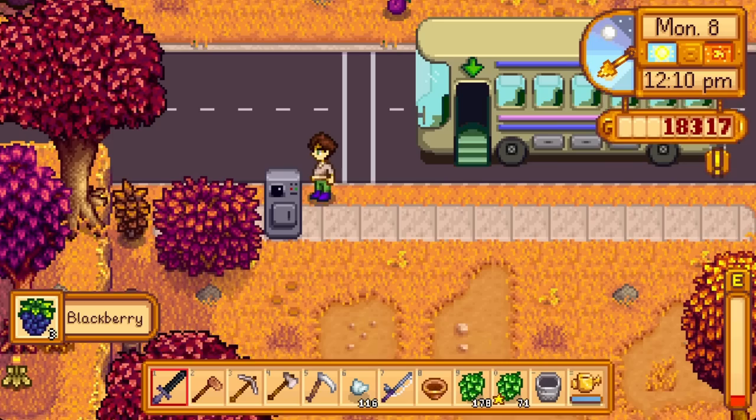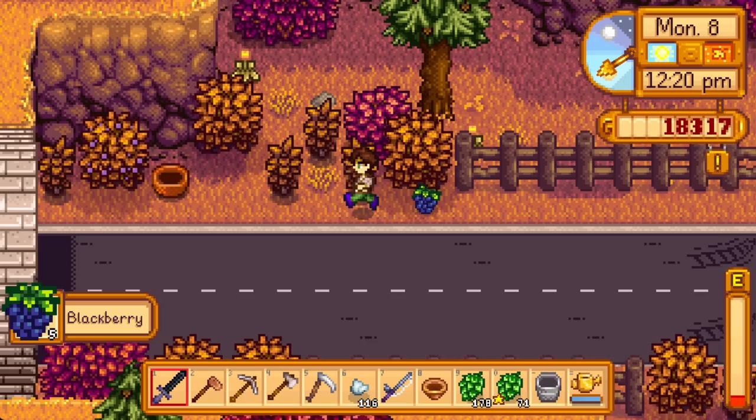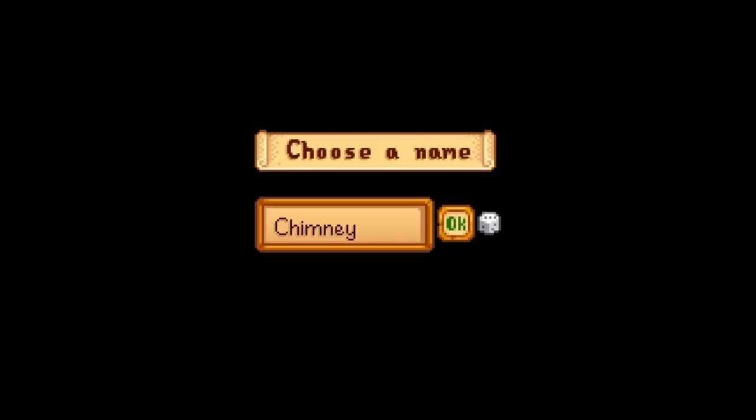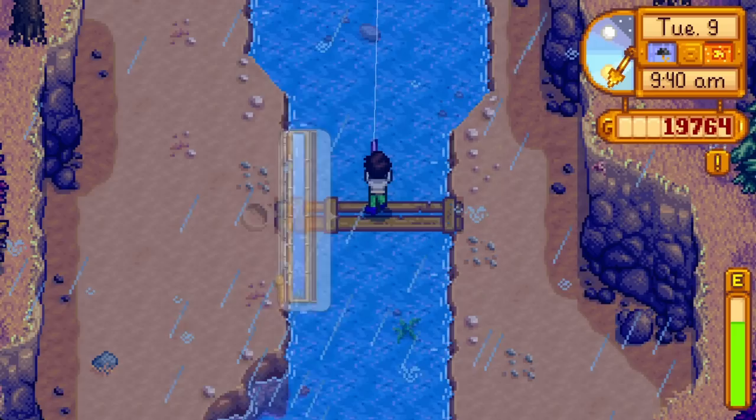Fall 8 kicks off blackberry season, which behaves similarly to spring salmonberry days. I'm less excited about wasting days on blackberries since energy levels aren't as much of an issue now, but I'm happy to fill Linus's quest to retrieve his basket. Pick up a new special order because it's Monday. Tuesday the 9th had rain and nothing to replant — replanting is the downside of faster growing crops, but until you're farming level 10 you want the XP.